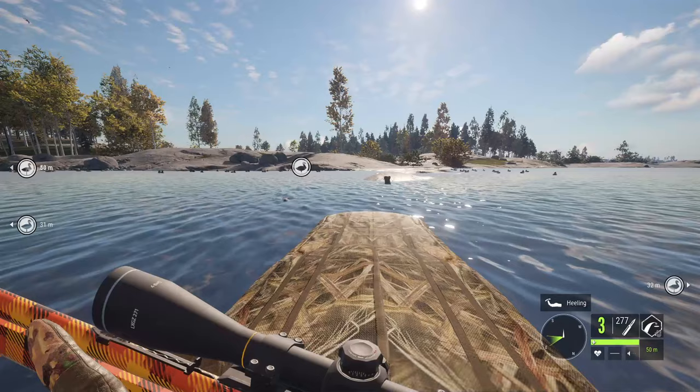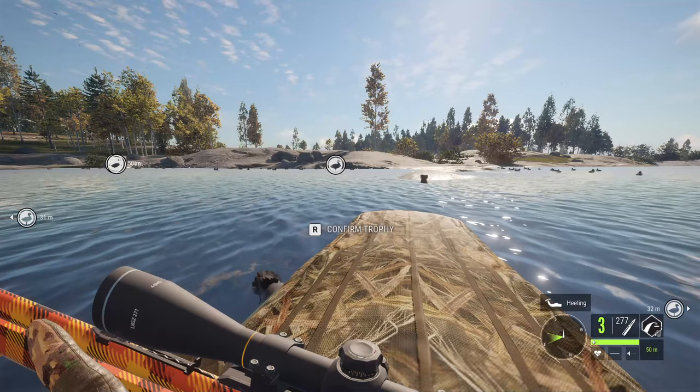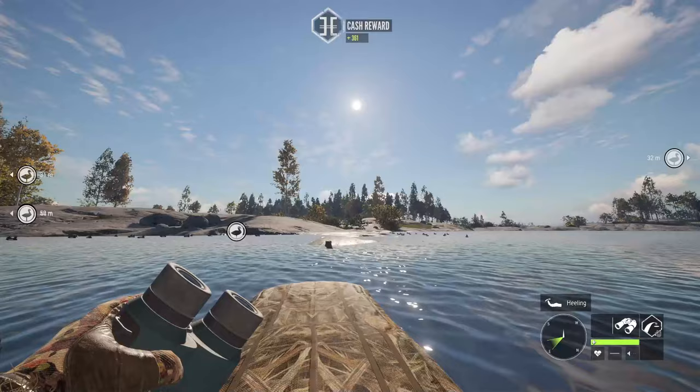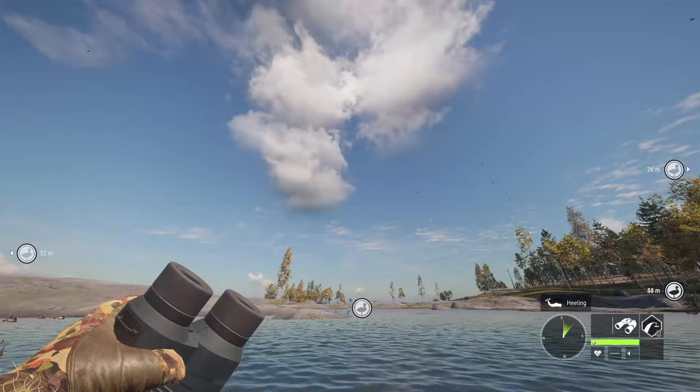I wasn't reloaded. Well, we got one — it's going to float right over. They landed right on the dog and they didn't spook. Well, I mean they did spook, but I think that was because of me, not the dog. That's a gray female — a 920-scoring gray female Goldeneye. Very cool, so many ducks.